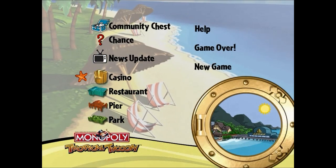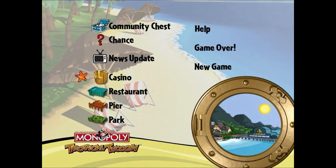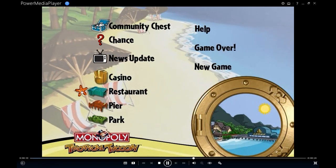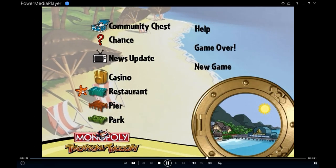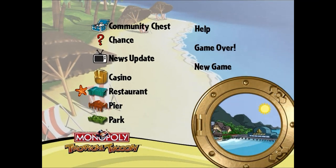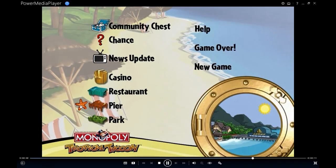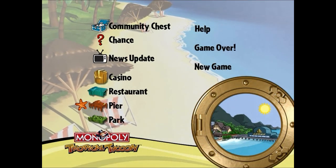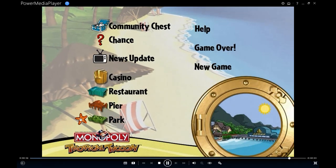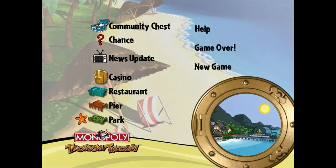With the casino, whoever lands on it is going to play a slot machine — if they end up winning, you pay them money, but if they lose, they pay you money. With the restaurant, the amount of money you get depends on any developments that are surrounding it — if you have like a resort on one side, you'll typically make more. With the pier, you're going to make more money if there is a cruise ship nearby or docking. With the park, you're going to be getting the most fortune tokens at the end of the game.